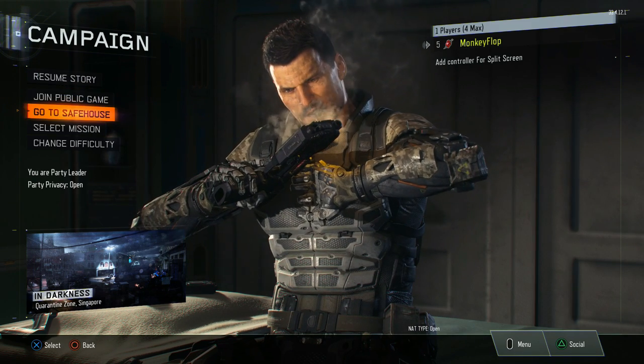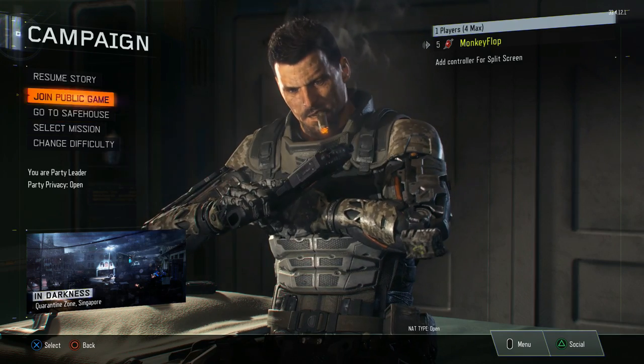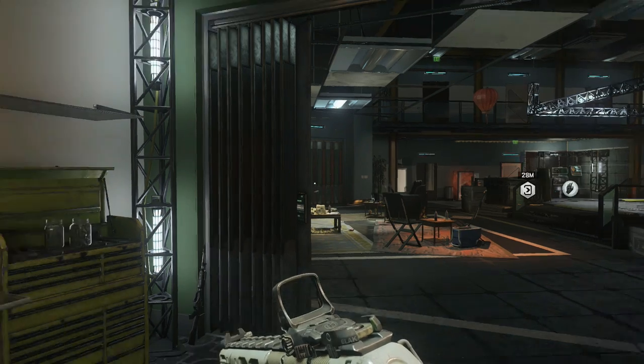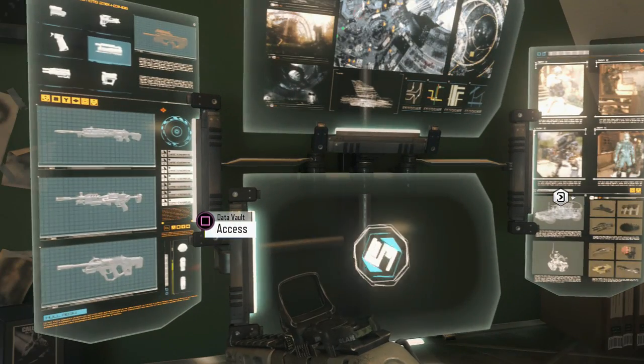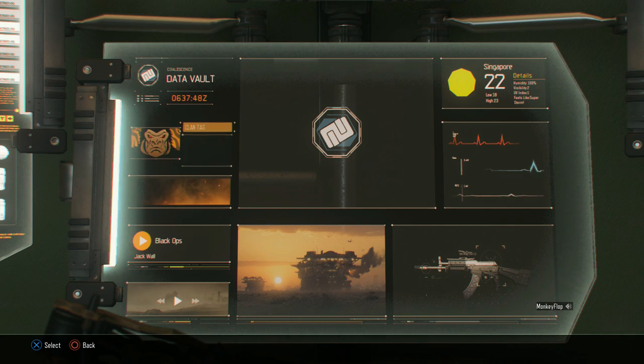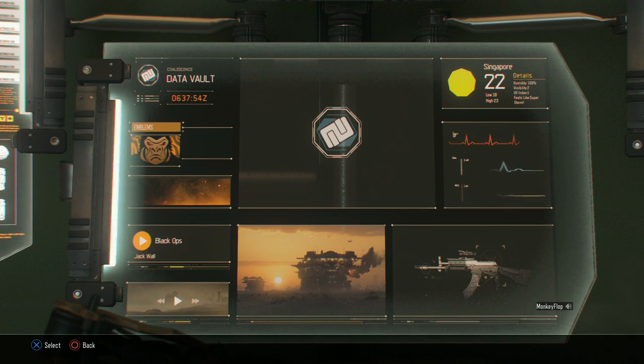So go to the safehouse once you have completed the first two missions. Once you get into the safehouse, you're going to want to go over to this computer here. At this computer you can change your clan tag, change your emblems, do a custom emblem if you want — all that stuff.